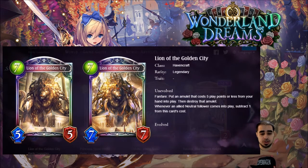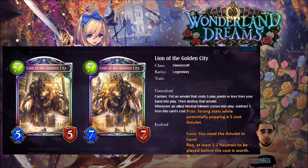First havencraft card — Lion of the Golden City, legendary, seven, five, five. Amazing art. Fanfare: put an amulet that costs five play points or less from your hand into play, then destroy that amulet. Whenever an allied neutral follower comes into play, subtract one from this card's cost. At seven cost, you want to keep this in hand especially in a near-full neutral deck. The requirement to have both neutrals and an amulet in hand takes away a little, but it's still very strong. Four stars — solid card.